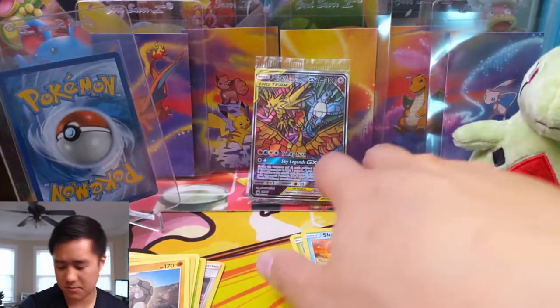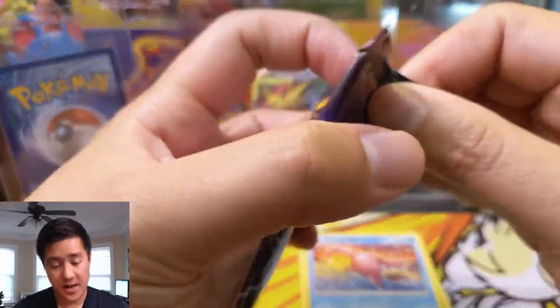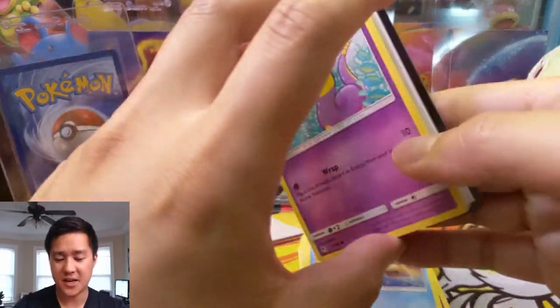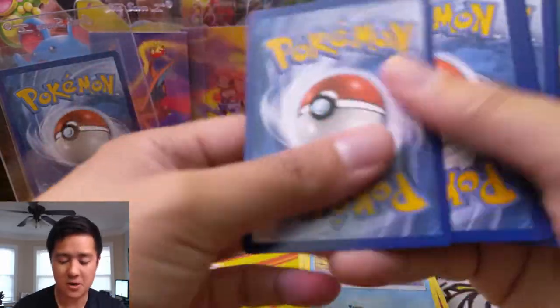Not sure exactly how many shinies we're still missing but I'm feeling pretty confident. Even on the gold front it's not too bad. The biggest ground to cover is in that shiny GX slot — including big boy Charizard himself.